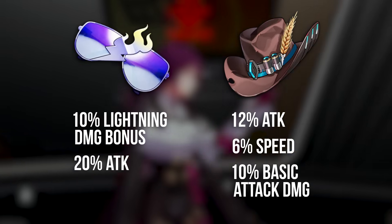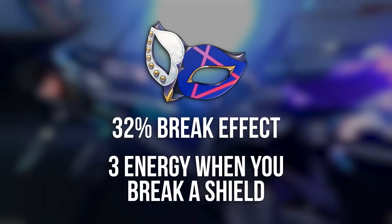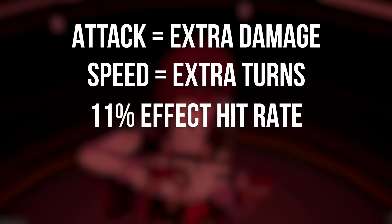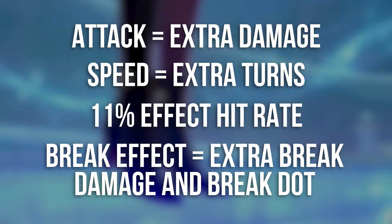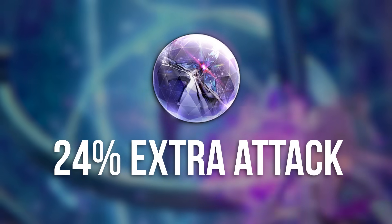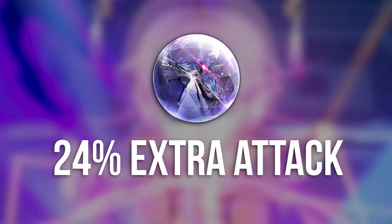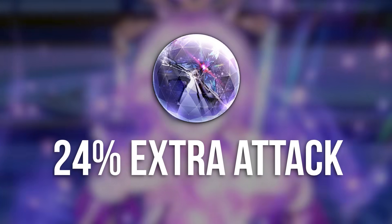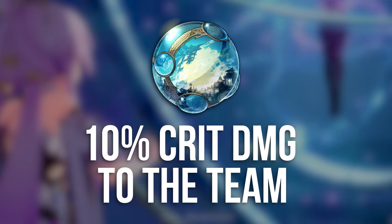Her best 4-piece will be Sizzling Thunder; Musketeer's a good alternative. You could even mix and match two pieces, aiming for lightning damage, attack or speed. 4-piece Thief's an option if you want to go for a full break effect build but I don't recommend it. For substats: attack will increase her damage, speed reduces action value for more turns, 11% effect hit rate will be enough to guarantee shock once you've unlocked her ascension 6 trace, and break effect will increase her break damage and break DOT. For the planar ornament set I recommend Space Sealing Station for the extra attack.